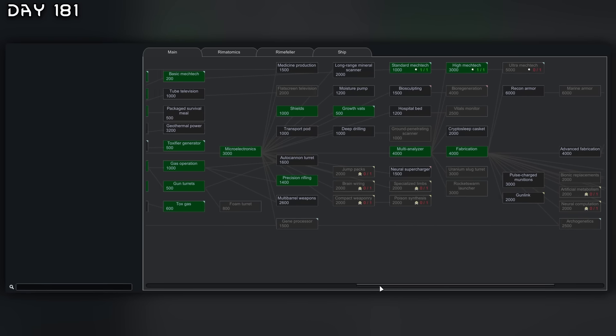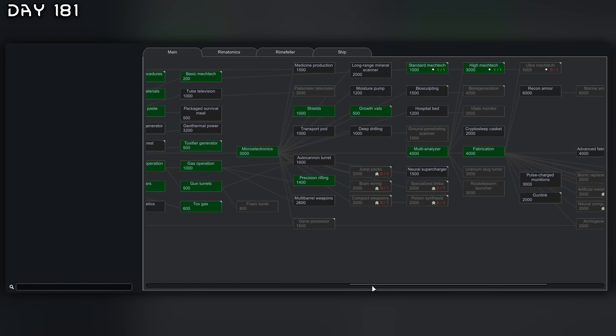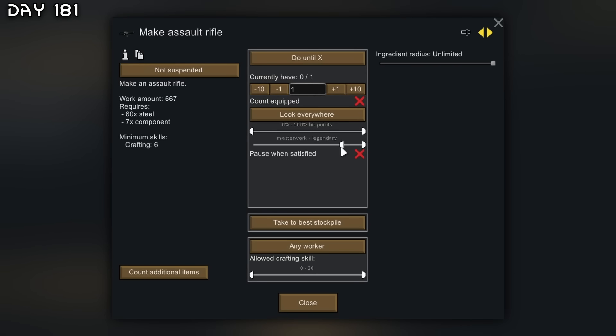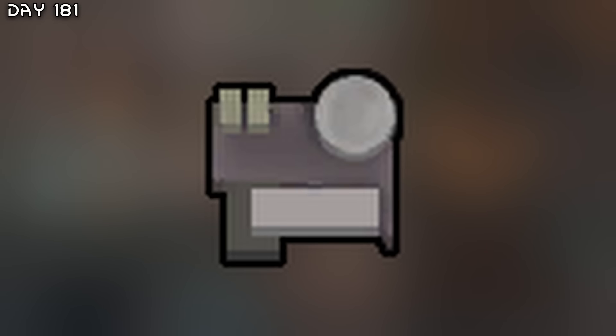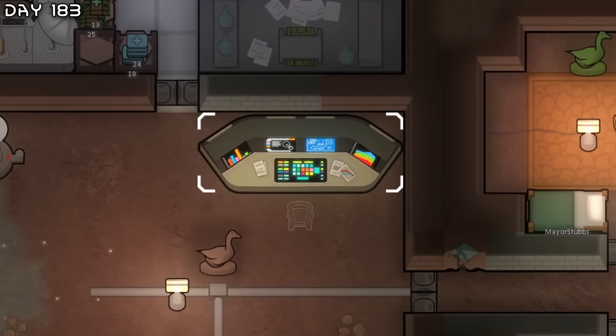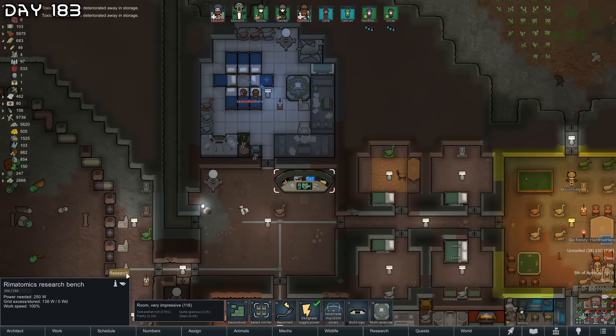With precision rifling I'm not sure what else we should research. Let's make a few assault rifles — I'm going to start making masterwork to legendary assault rifles for everyone. The production specialists will do it because they get a plus one quality to whatever they make. Need more advanced components for more fabrication benches though. Got the Rimatomics research bench — let's get some nuclear power.